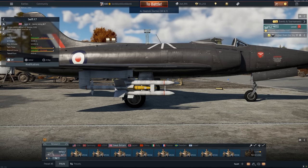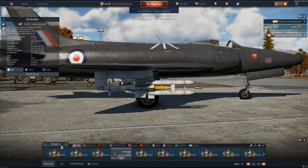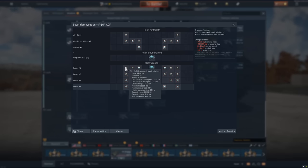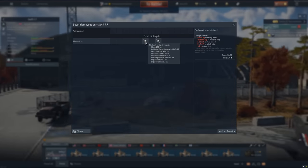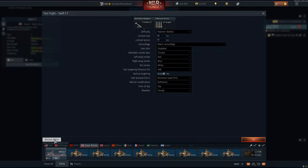Also, to tout this — it has a pretty darn big explosive mass for an air-to-air missile. The AIM-9L has about four kilograms TNT. This one has seven. And this thing's proximity fuse is quite massive, so we don't have to be perfectly accurate.